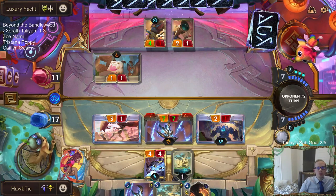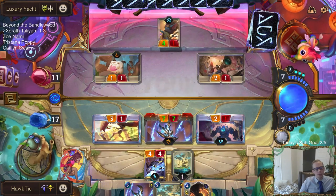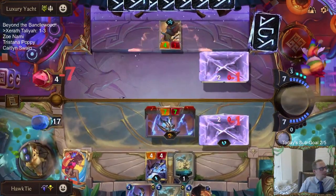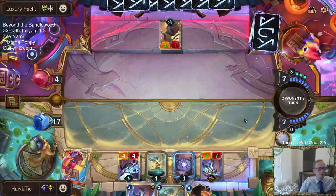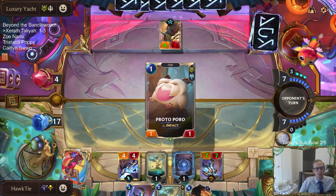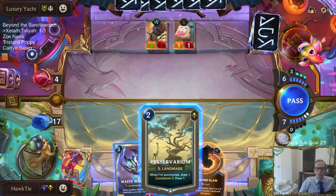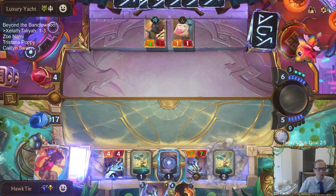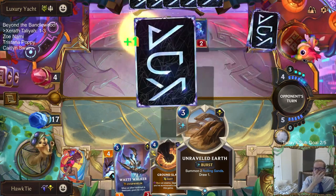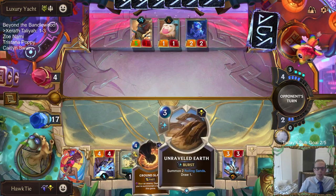Shurima can't deal with Elusives? Are you playing three copies of Quicksand? Shurima has one of the best cards in the game against Elusives with Quicksand. You don't have many other good options - the rest of the options are super expensive and not fantastic. But Quicksand is one of the best options in the game.